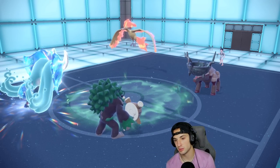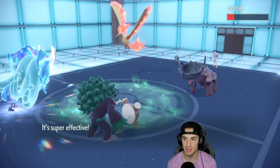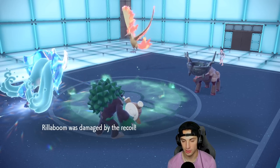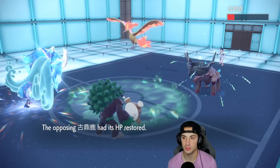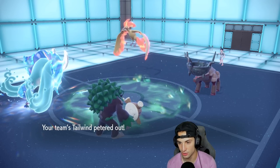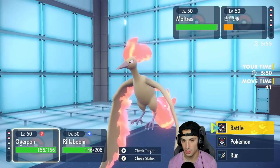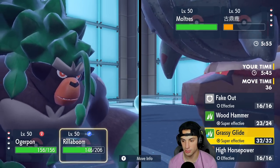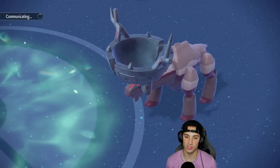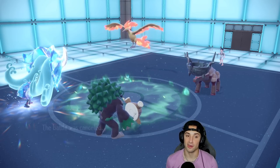From here I simply Grassy Glide into Ting-Lu and drop another Ivy Cudgel, just in case Moltres goes for Heat Wave since it can outspeed. They end up canceling the battle — they knew it was over. That's 1-0 to get us started on the ranked ladder.